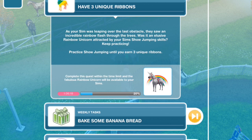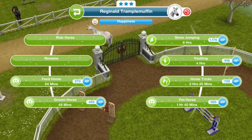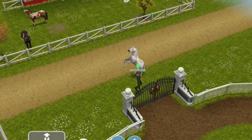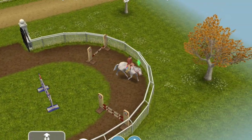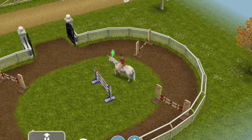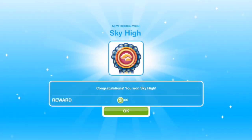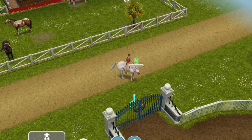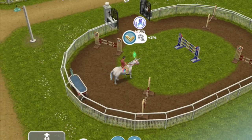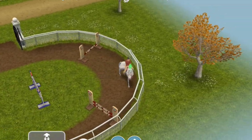We're just going to keep practicing show jumping until we get three new ribbons. This is the unicorn that I have right now, but hopefully the new one will look more colorful since it's going to be a rainbow unicorn. I already have that ribbon, so it might not count. It can sometimes take a while to get several new ribbons — it just depends on what luck I have in the draw.